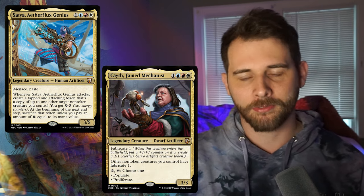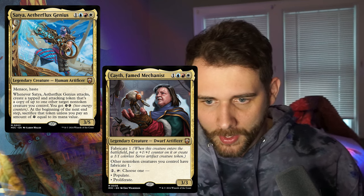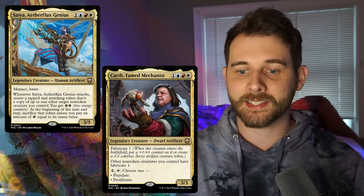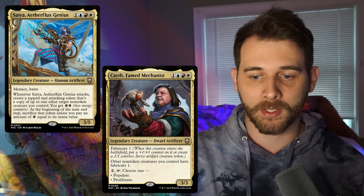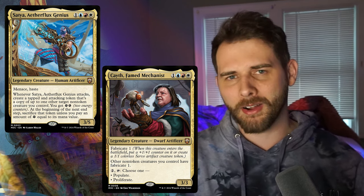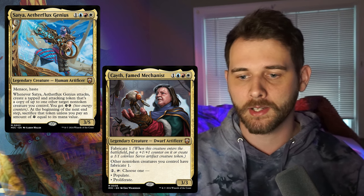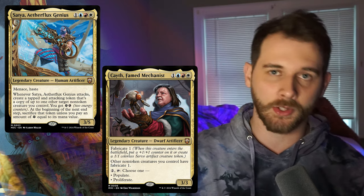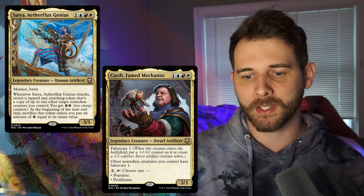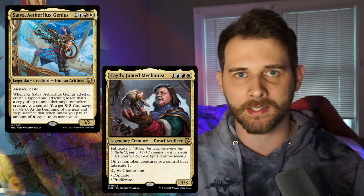Whereas Kayeth, Famed Mechanist, is also 4 mana, 3/3, with fabricate 1. Fabricate means: when this creature enters the battlefield, put a +1/+1 counter on it or create a 1/1 colorless servo creature token. Other non-token creatures you control also have fabricate 1. And then you can pay 2 generic and tap it to choose one — populate or proliferate. Being able to cast creatures and then either get those counters or get another token is pretty strong, you get 2 for 1. Having her ability be a tap for populate or proliferate basically lets you go whichever direction you want to take with the deck, which I think is pretty useful.